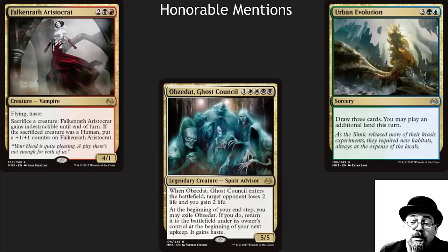Honorable mentions — I've got them in every color, including multicolor. The Aristocrat — haste makes this very, very relevant, a nice win condition for your token decks and goblin decks. Ghost Dad is a great Commander, really good for your control decks. And Urban Evolution is one of those cards that just lets you refill your hand and continue to ramp in those blue-green ramp decks.